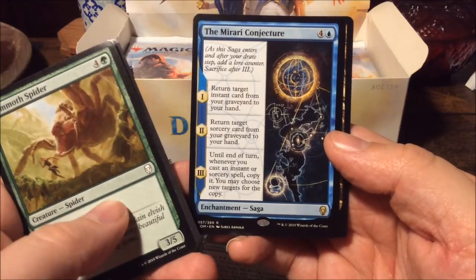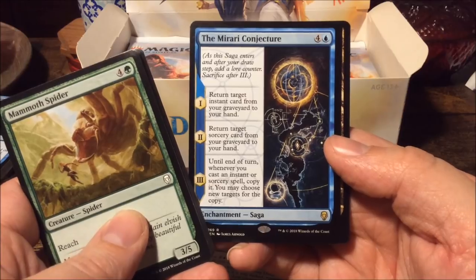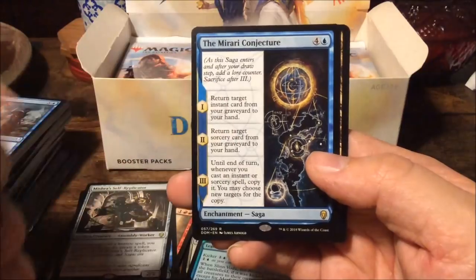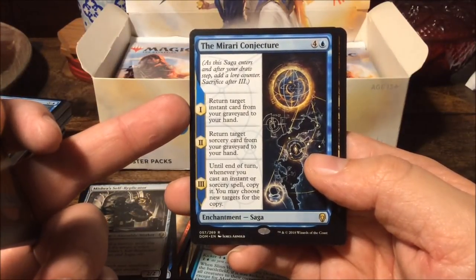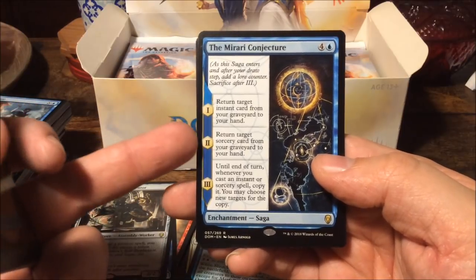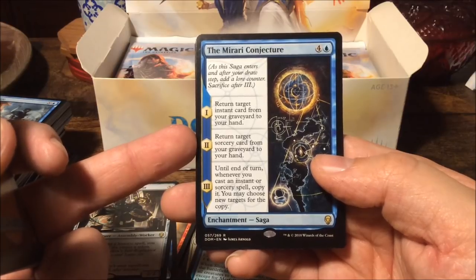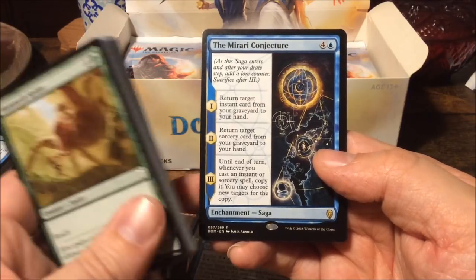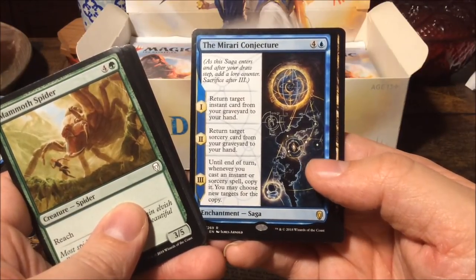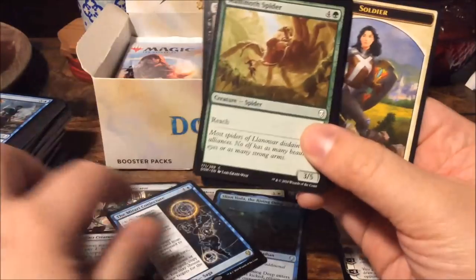We get the Mirari's Wake Conjecture as our rare — the first saga we see. For five mana we get an enchantment saga. Chapter one: return target instant from your graveyard to your hand. Chapter two: return target sorcery card from your graveyard to your hand. Chapter three: until end of turn, whenever you cast an instant or sorcery spell, copy it — you may choose new targets for the copy. Very cool. An island and a token.